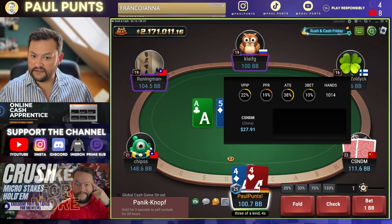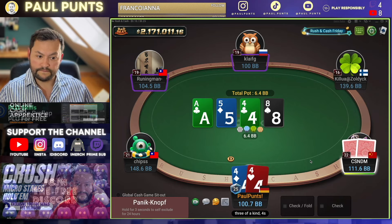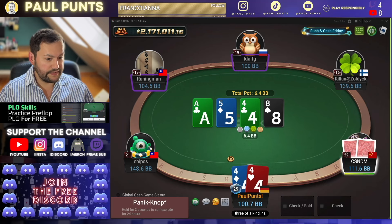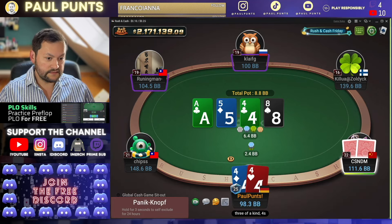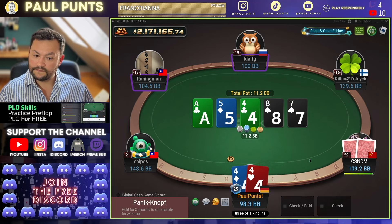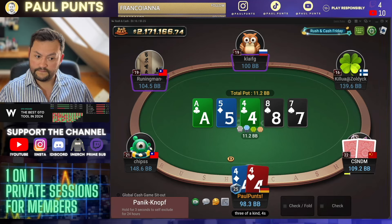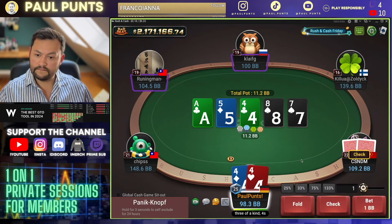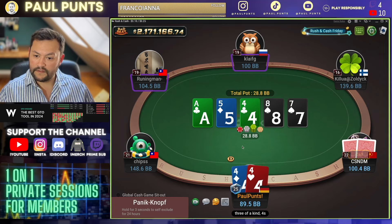He shouldn't really check this. We're going to check it back. And mainly check back here. Guess we have to start putting some money in. Four-liner to the straight is pretty terrible. And we're just going to bet gold on the river. Should be good.